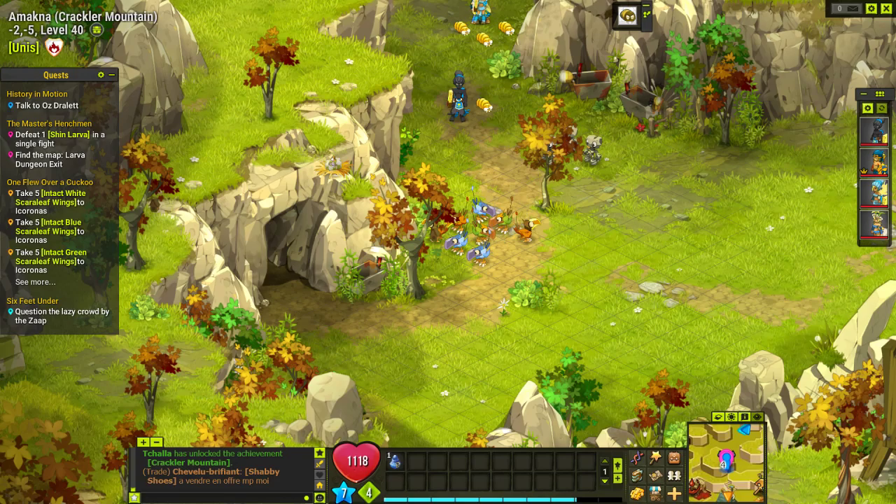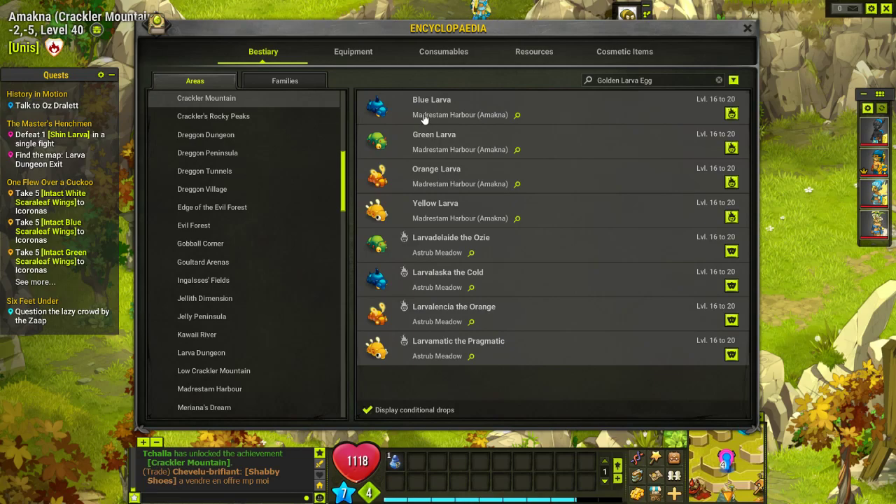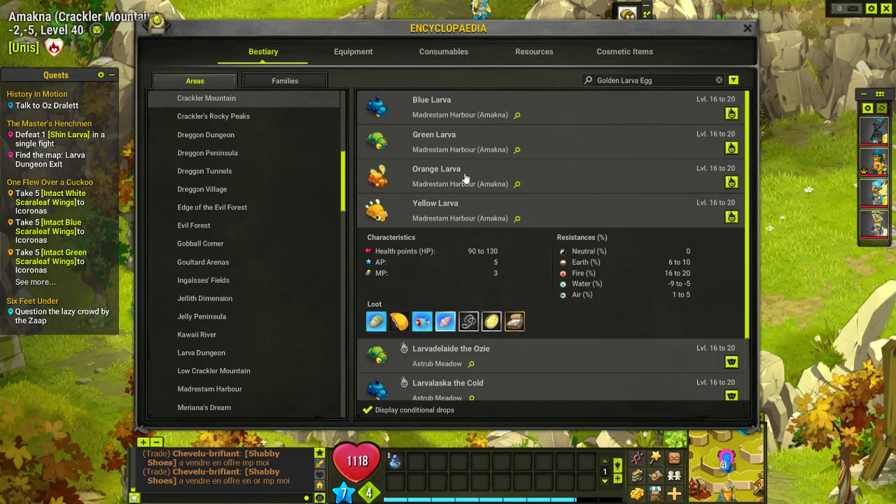Now, to access this dungeon you're going to have to have a little golden larva, and to get one of them you must drop one of the golden larva eggs. To drop a golden larva egg it's not too difficult — all you've got to do is basically defeat any of the larvas, and you have a 4% chance with each larva.